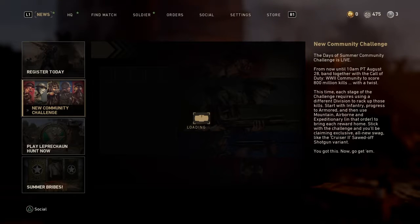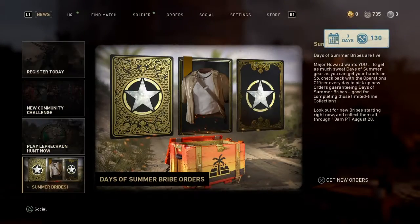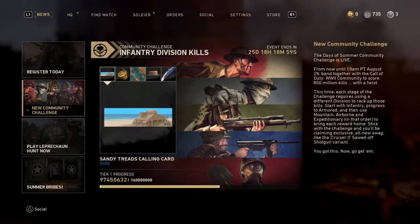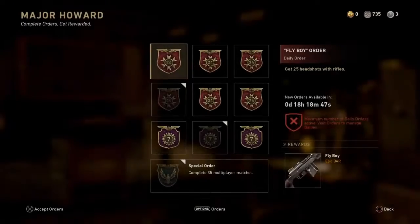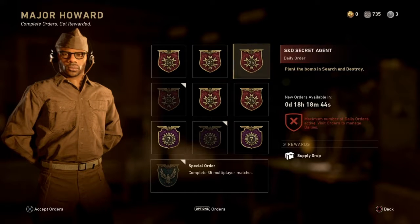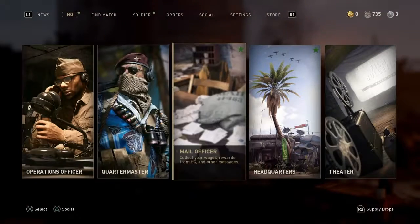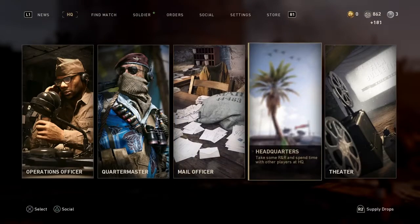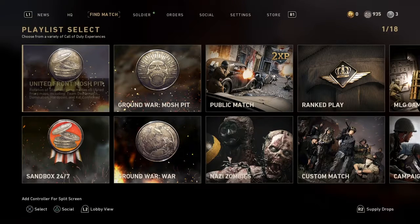So you have a community challenge — why is this taking so long to load? You can get a summer bribe. Looks like I can get a heroic. So you can get a calling card and a bunch of other stuff, and a break action double barrel shotgun. And you have this new stuff here as well. So far you have the Sandbox, which is new.